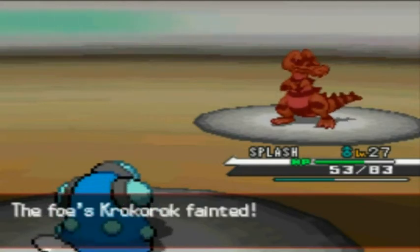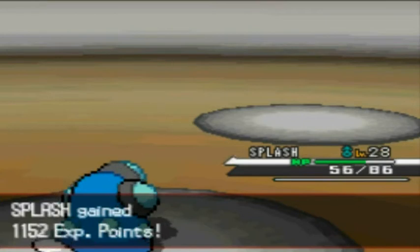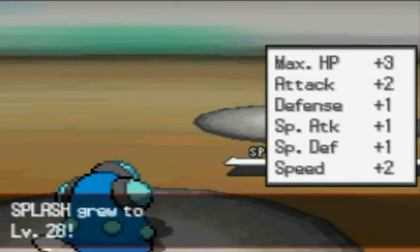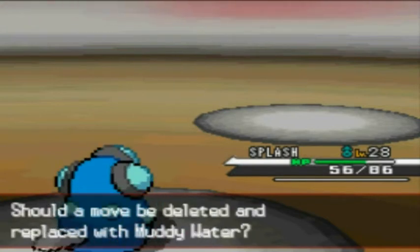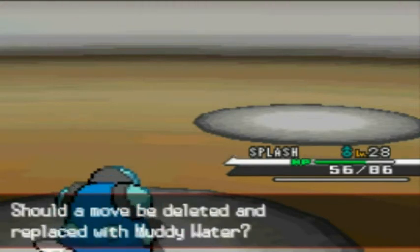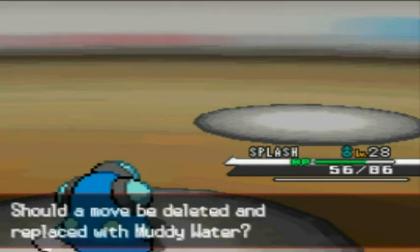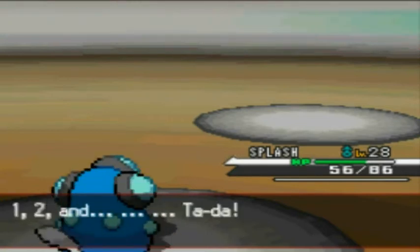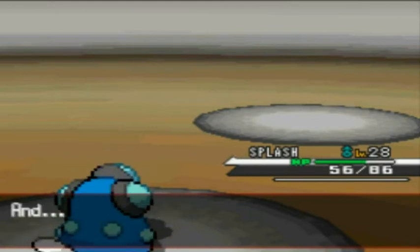You get hit by the burn so even healing was a good idea. That's why poisoning or burning your opponents can help a lot. And Splash wants to learn a new move — we are learning Muddy Water, which is quite a powerful water-type move, roughly similar power to Surf, which is definitely a good move and also allows us to travel on water. We're going to replace Bubble Beam so Splash can learn Muddy Water.